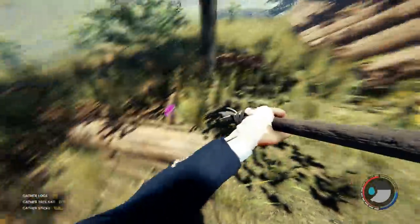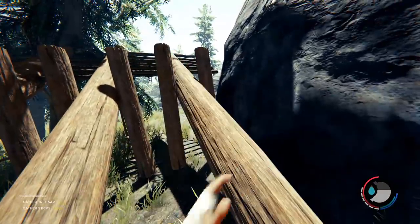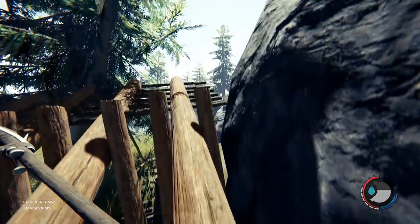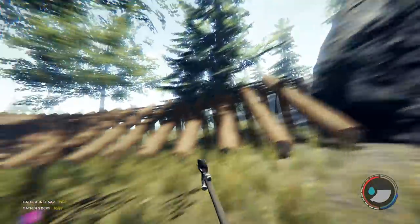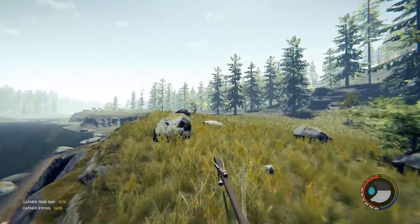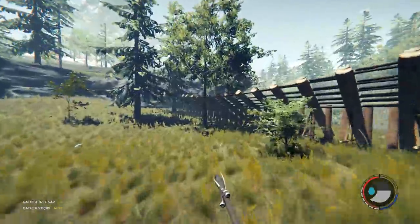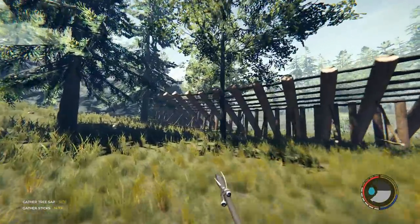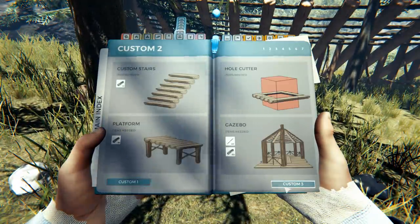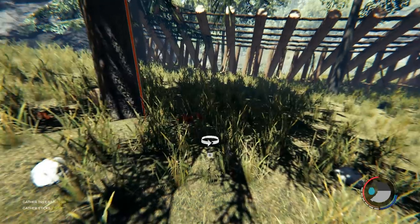I'm a bit worried, actually, how easily the deadfall trap got destroyed then — like two hits with a spear or something. Done. Need an easy way to get over there. Where are the cannibals now? What I might do as well, just as a little bit of backup — let's have a look. Where's the tree bridge? There we go — tree platform.